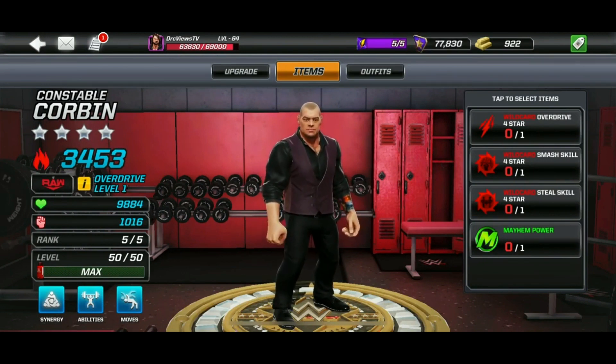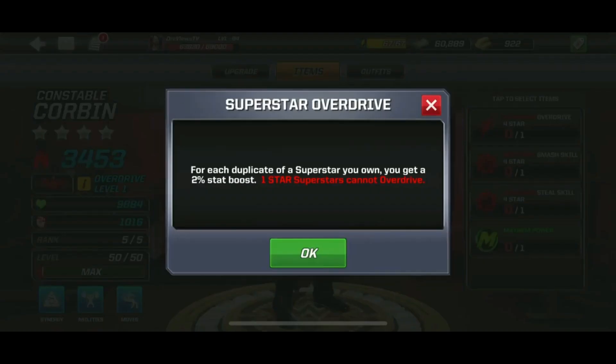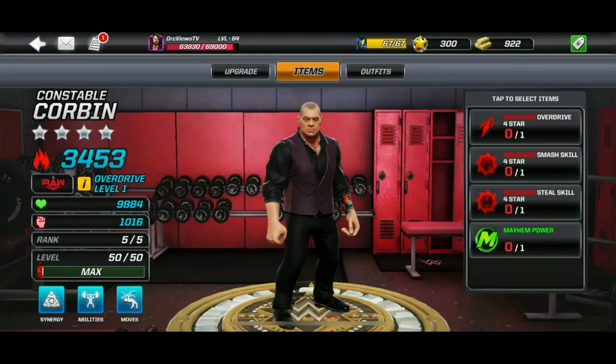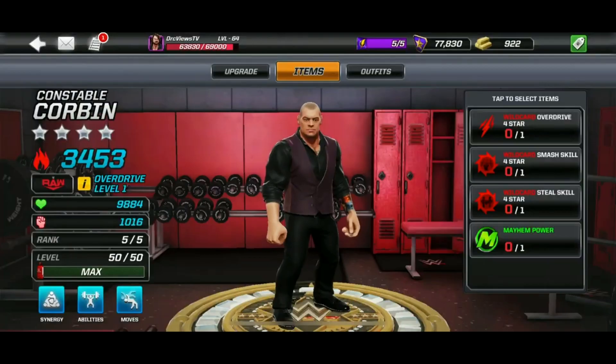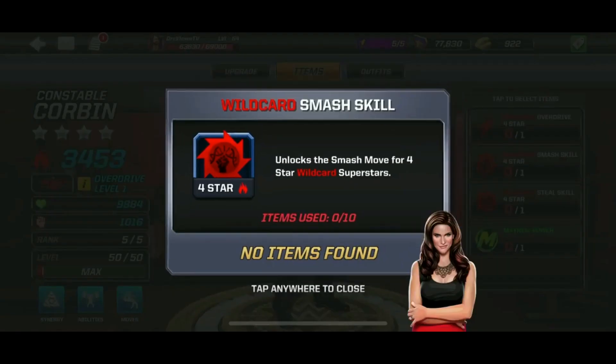Looking at the superstars here, you can see a four-star overdriven Constable Corbin. The first thing to note is you can only add a skill if your superstar is overdriven — basically a duplicate. You can also add overdrives to a superstar that you have unlocked as well.